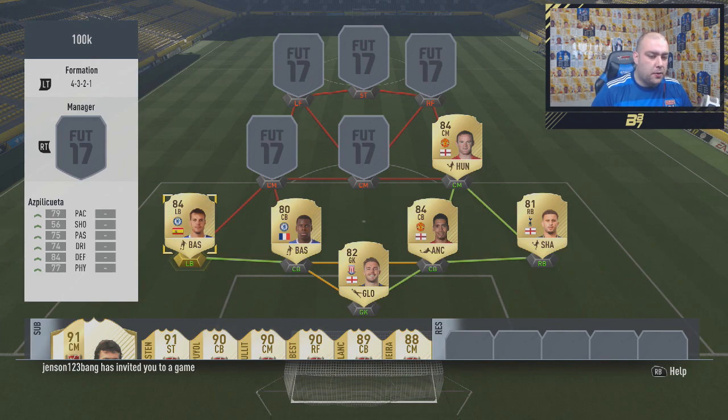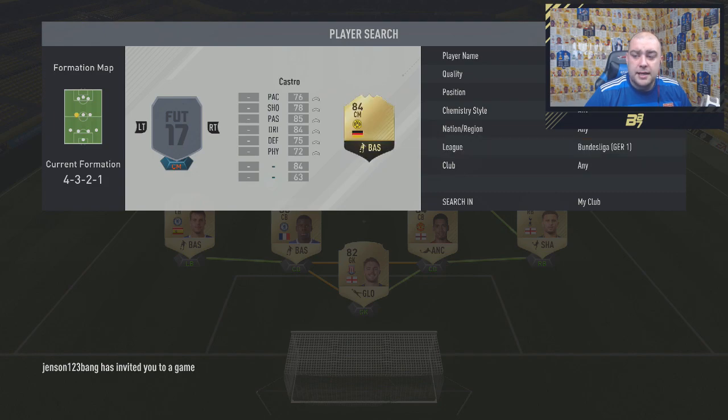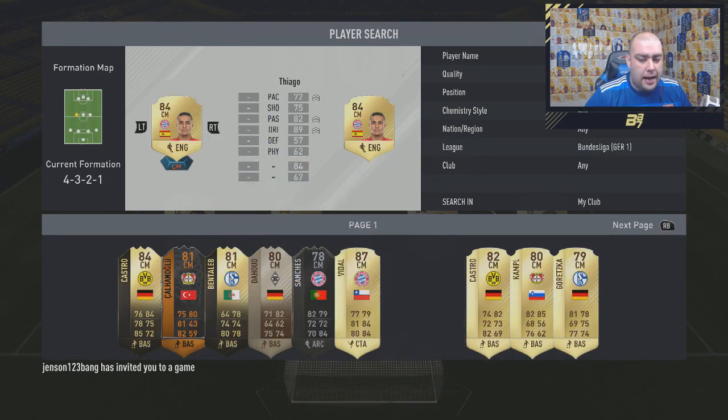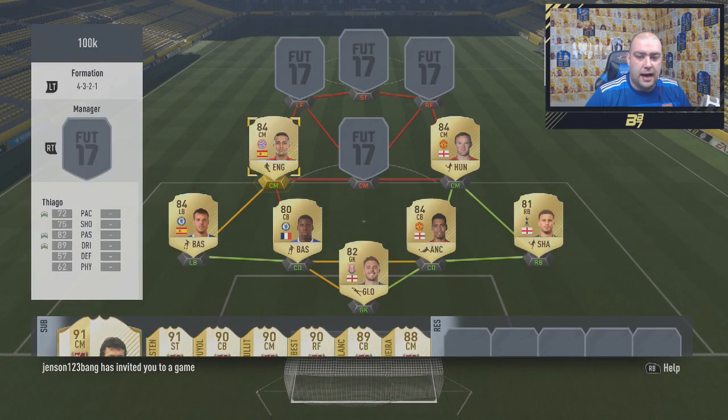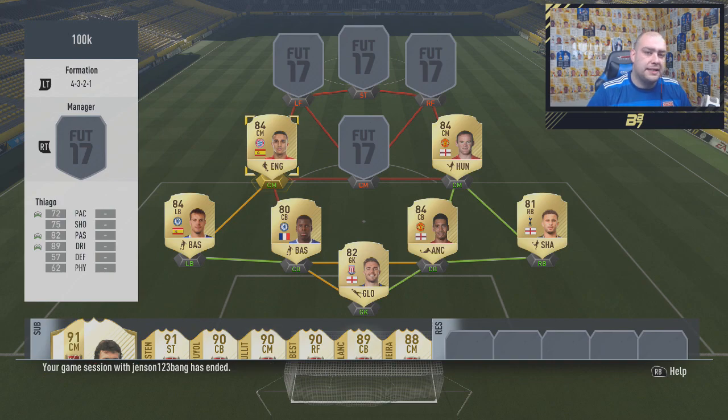It's up to you whether you want Azpilicueta — he's a good player, but Clichy is a lot faster and feels a lot better as well, so it's your choice. This is the defence I used. In the centre-midfield position we move over to the Bundesliga. Centre-midfielder on the left is the 84-rated Thiago — a really good five-star skiller. 42 games, 5 goals, 12 assists. 5-star skills, medium-medium work rate, 72 pace, 89 dribbling and 82 passing. More of an attacking midfielder from this position.